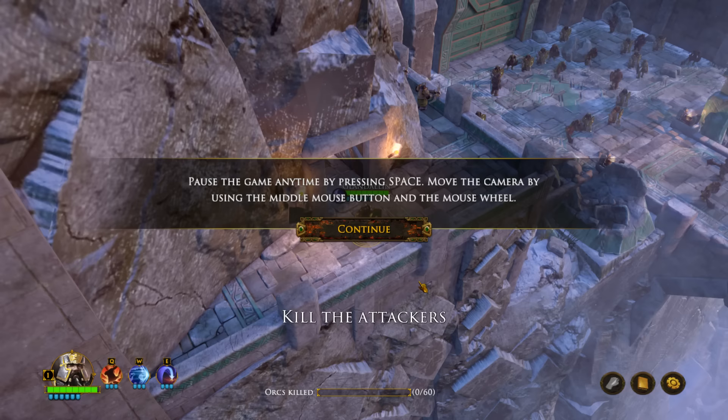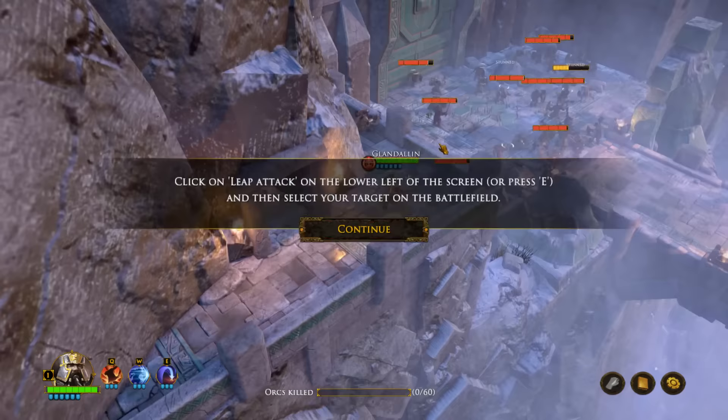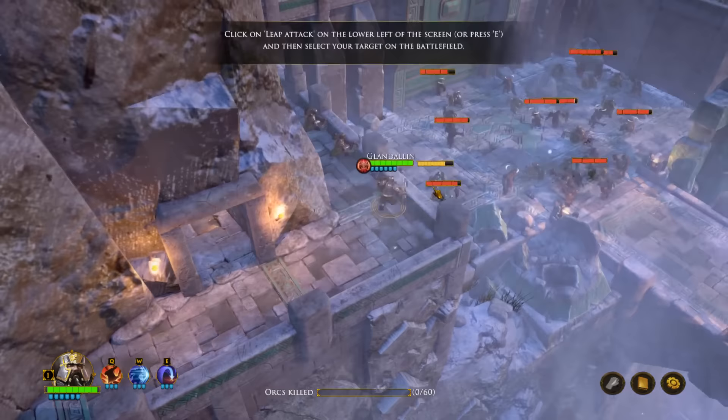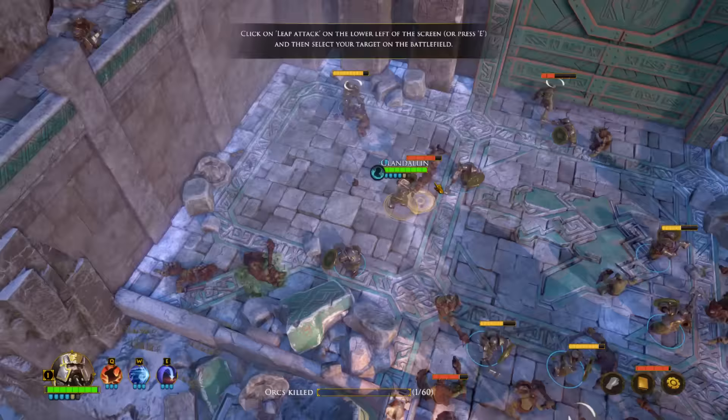It actually follows the book fairly well — I mean it's not perfect, but still. You can pause the game at any time and move the camera using the minimap spot in the middle. For a leap attack we'll press E. And actually, this will affect allies — your attacks will also affect allies, so you have to be very careful there.